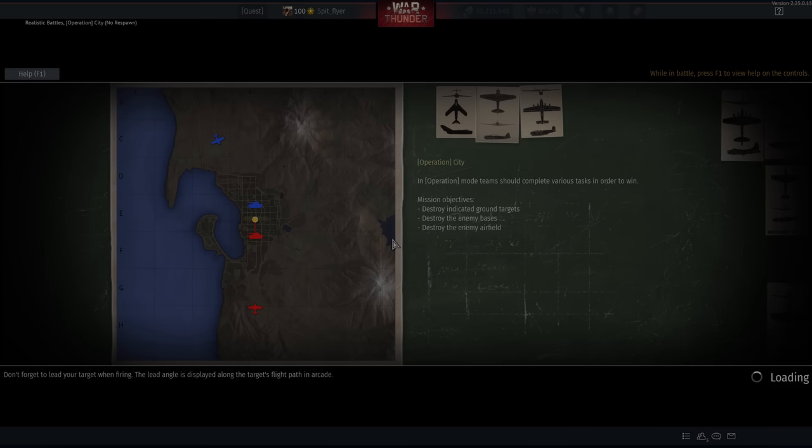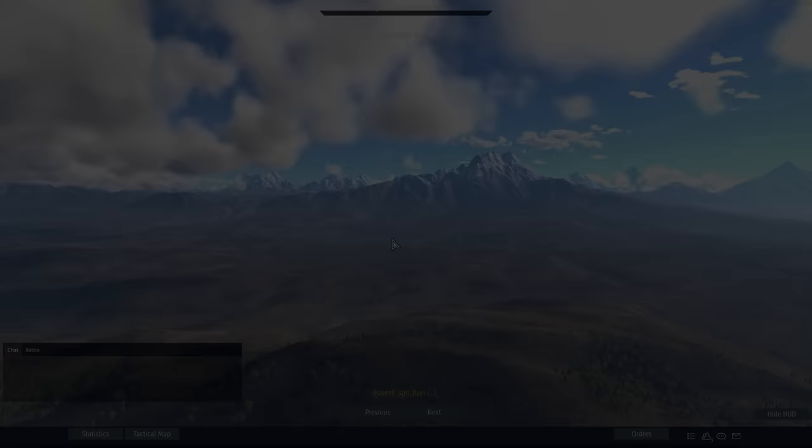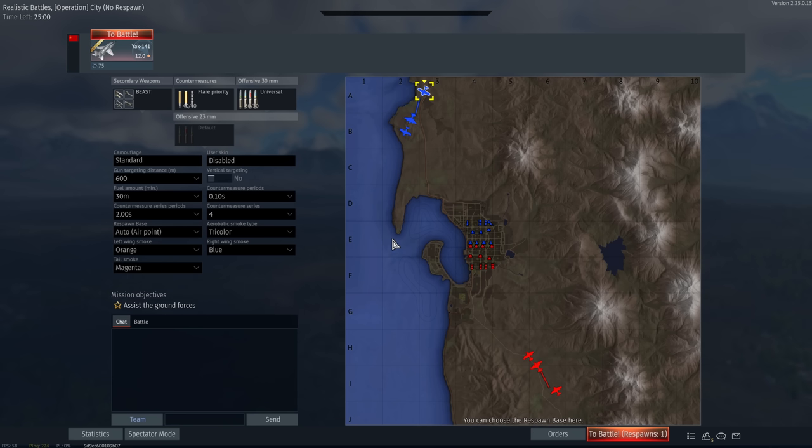G'day ladies and gents and welcome back to War Thunder and welcome to a plane that is a little bit quirky. This is the Yak-141, a VTOL jet that is supersonic and sits at 12.0.